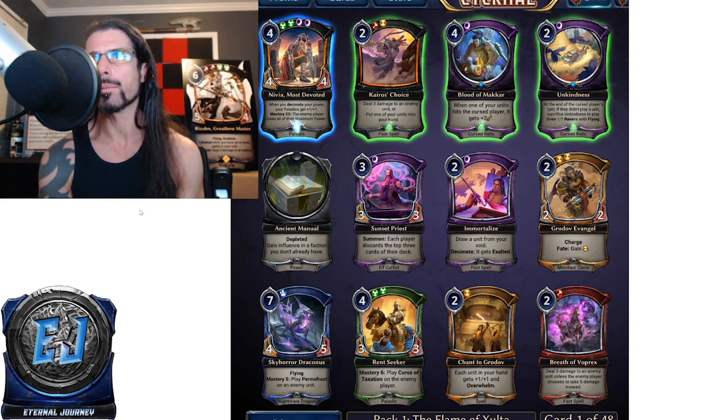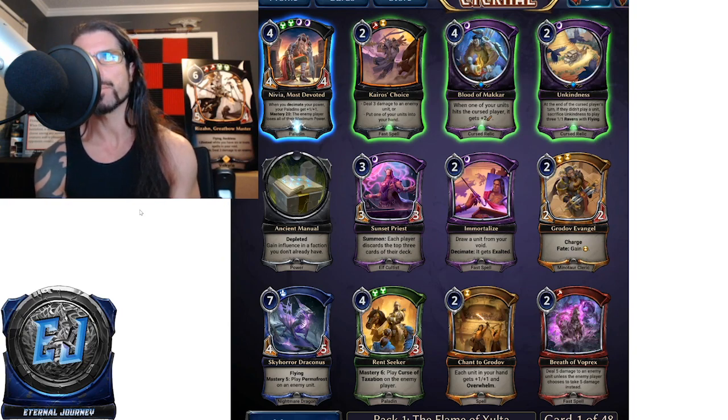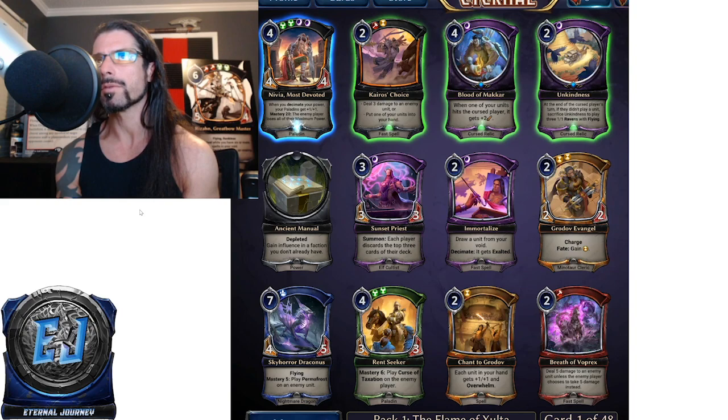It's between Blood of Makar, Unkindness, and Immortalize. Blood of Makar falls off the short list because it requires setup and does nothing until then. Between Immortalize and Unkindness, I'd go Immortalize — there are scenarios where Unkindness won't do work, like when opponents continuously play units or have big flyers that your Ravens can't match. With Immortalize you're almost always happy casting it. So for me this pack one pick one is Immortalize — but let me know in the comments or on Twitch what you would have taken.